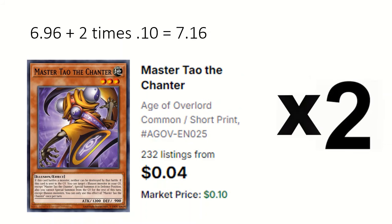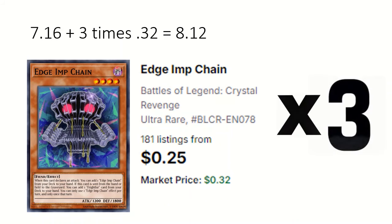2 Master Tau: if sent to the grave can target one other illusion monster and special summon it from the grave. 3 Edgem Chain: the main thing is if sent from hand or field to grave you can add a Frightford card from the deck.